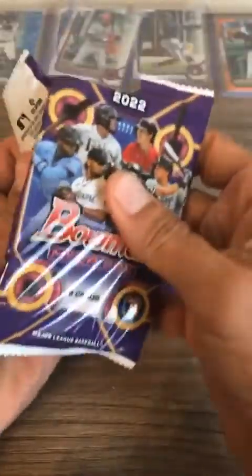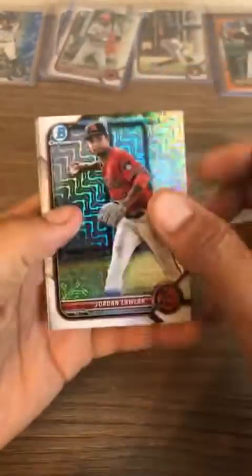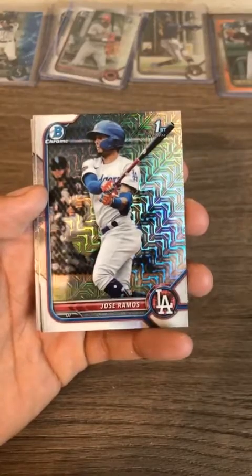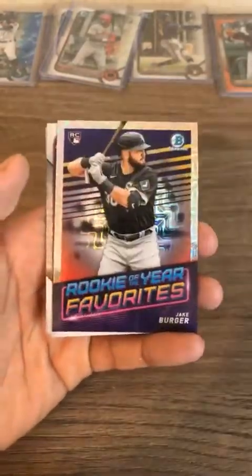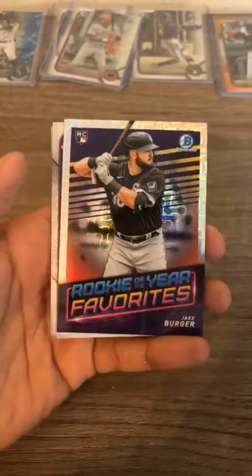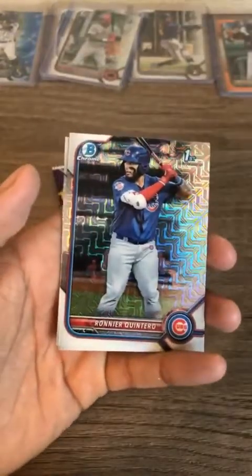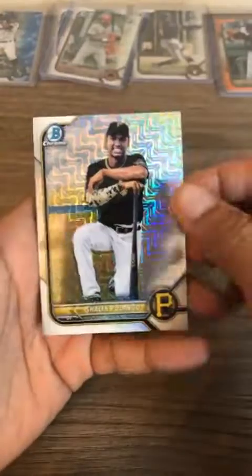Last two packs of the break — thanks for joining us. Jordan Lawler Arizona Diamondbacks, Ramos for the Dodgers first Bowman mojo, Rookie of the Year favorites insert card — Jake Burger — Quintero for the Cubs, and Shailene Polanco for the Pirates. Last pack of the break and then we'll recap all the hits. Thank you for joining me on your Labor Day — I hope you have a good time off.